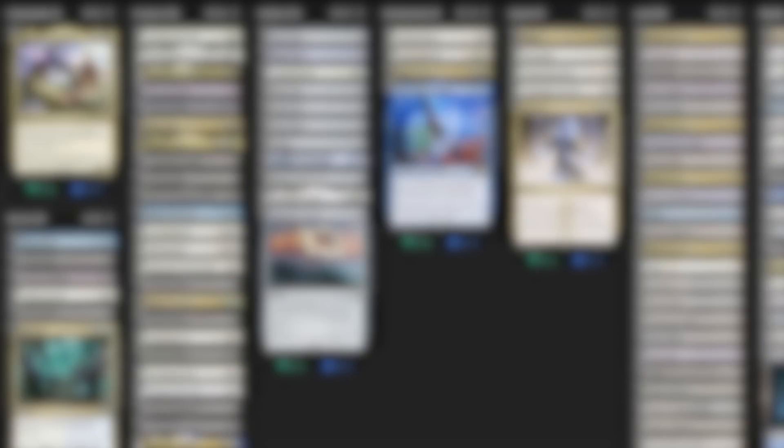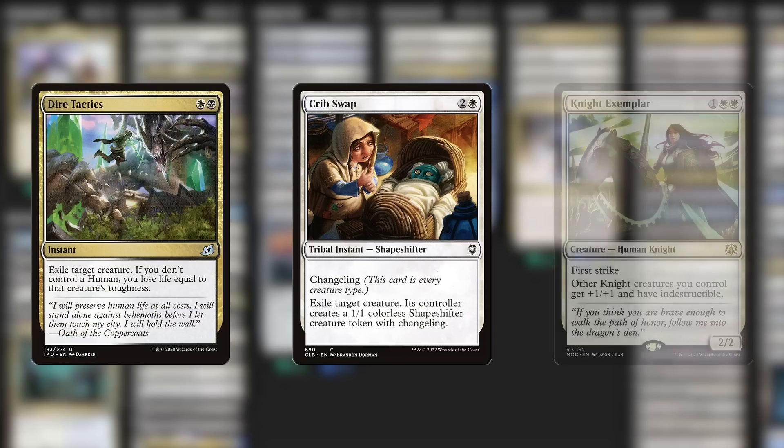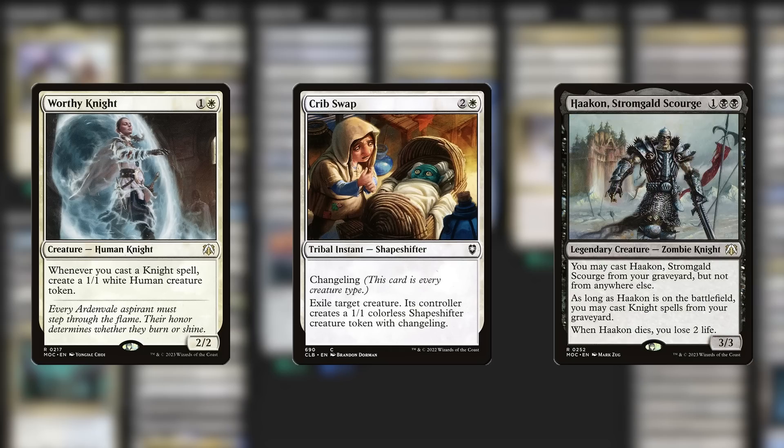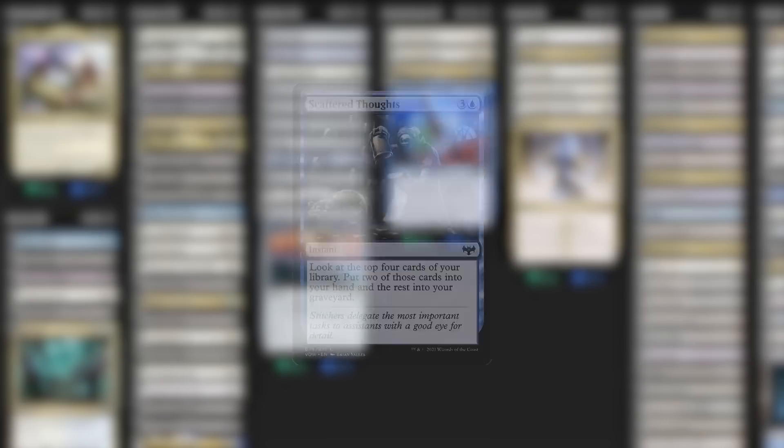So what do we add in? Starting with removal — we lost Anguished Unmaking, but Crib Swap works as a great replacement. I was actually half tempted to suggest Dire Tactics since a lot of our knights are humans, but I went with Crib Swap because it has potential synergies with other cards in the deck — making tokens whenever we cast knight spells, or pairing with Hakon to be repeatedly castable from the graveyard. Next, we lost a draw spell, so I'll suggest Scattered Thoughts. I like the instant speed, the single blue pip, but most of all I like that it can grant us card advantage and good selection, and if we want, it can fill the graveyard with any knights we'd rather reanimate than cast.